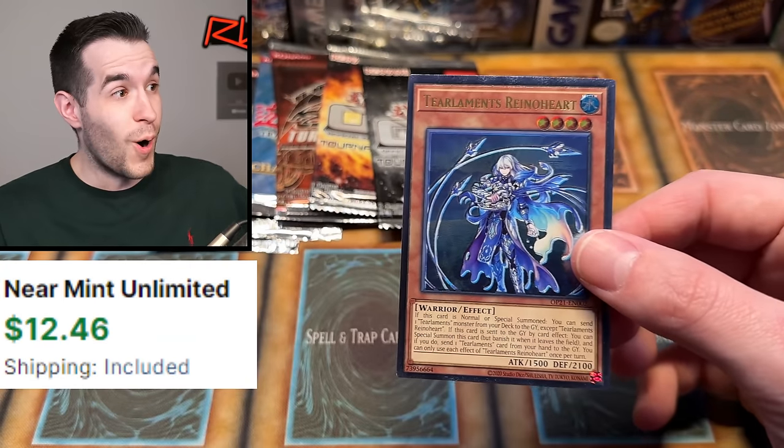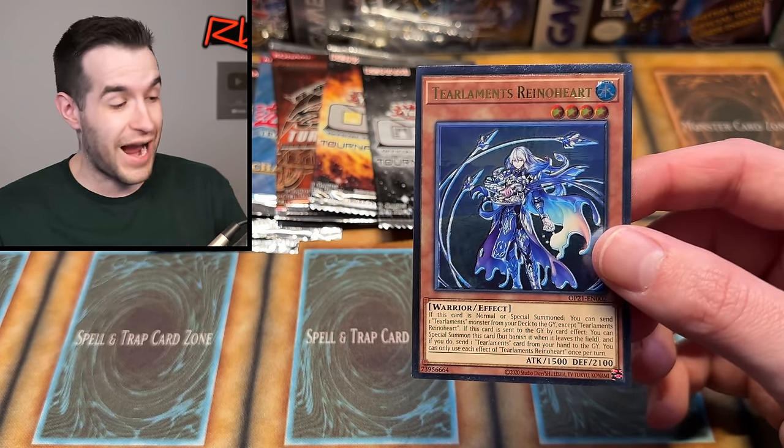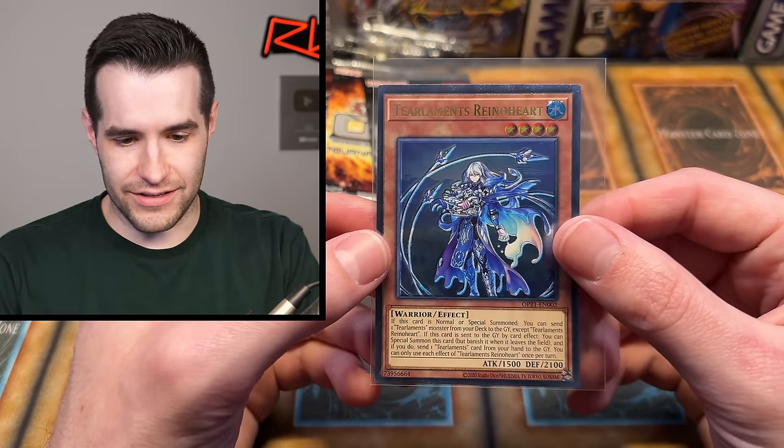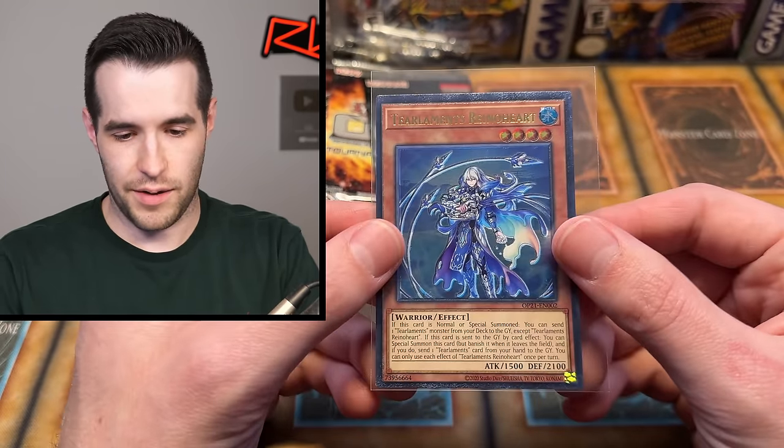Ultimate Rare — Tri-Limit Rhino Heart! Last pack of OTS 21! That is awesome! The centering is not fantastic on this, but I'm happy — that is something. Tri-Limit is not so great anymore — had a lot of bans and changes in the meta, so not quite as great as they were. But an Ultimate Rare is an Ultimate Rare.